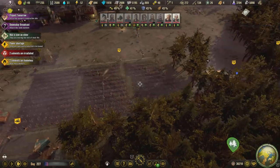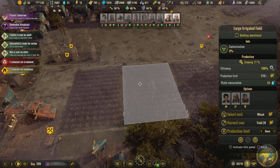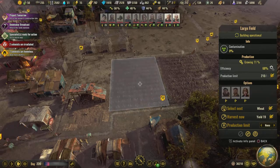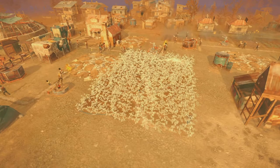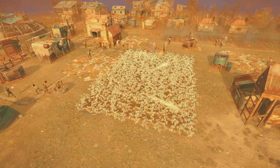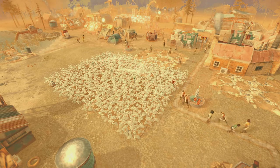Once you're ready to upgrade your normal cheap but bountiful standard farms into irrigated farms, there are a couple of important things to know. First, it will maximize the efficiency of the farm — so if your farm is on land that's at 75% efficiency, upgrading to an irrigated farm will increase it to 100%, allowing it to farm faster and produce more. It will also protect it and allow it to farm during heat waves, which is very important because normally heat waves will cause the crops to die.